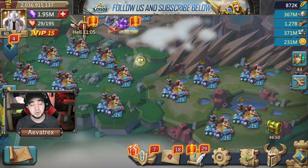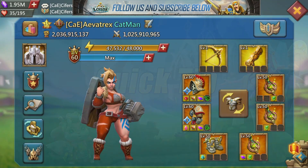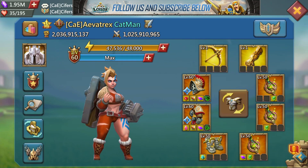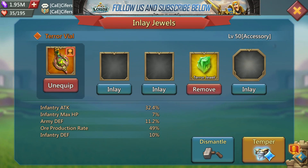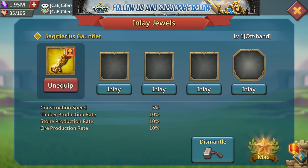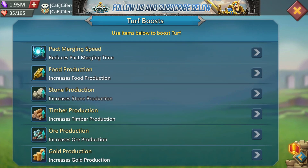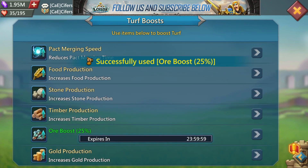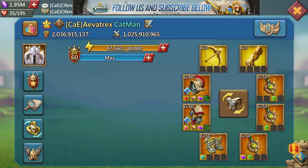If you adopt the hyper resource strategy, make sure you're using gear that boosts the resource you're hypering. In my case I'm hypering ore, so these are the items boosting my ore production rate. Also make sure you're using your ore production boost — or whatever resource it may be — because that gives you an extra 25% production. So not only can you put all your buildings to work, you can put your gear to work as well.